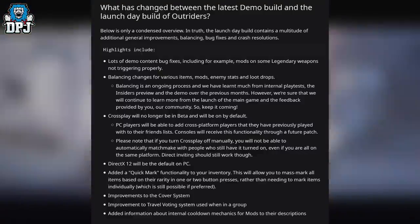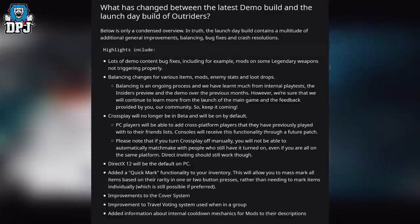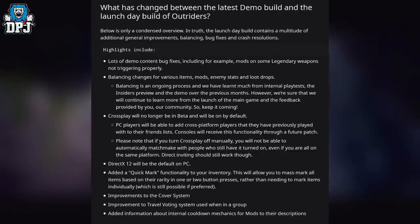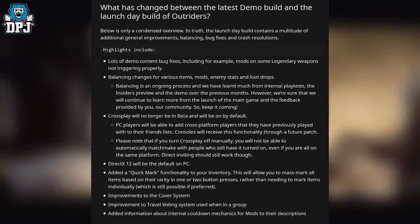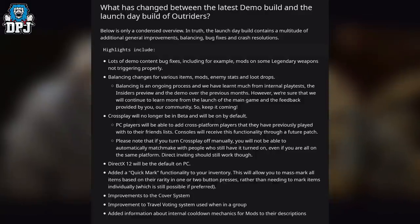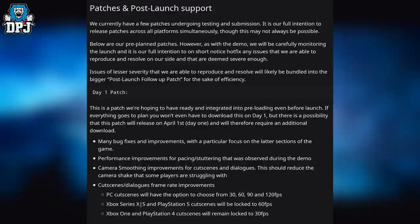Someone in chat had mentioned this and after dismantling things in the inventory I thought it took too long — glad to see it's being added. There are also improvements to the cover system, improvement to the travel vaulting system when in a group, and added information about internal cooldown mechanics for mods in their descriptions.